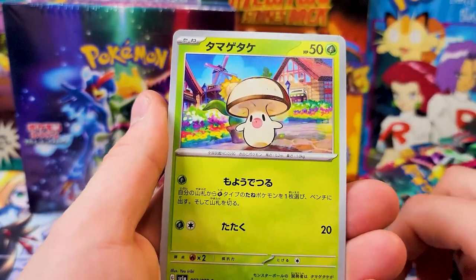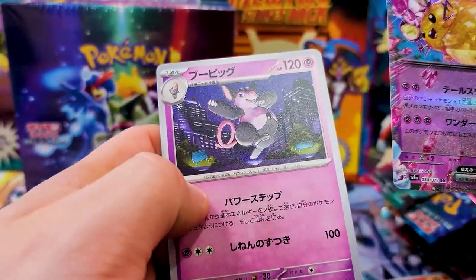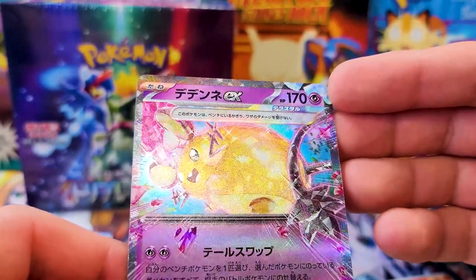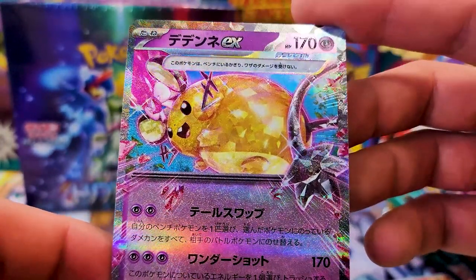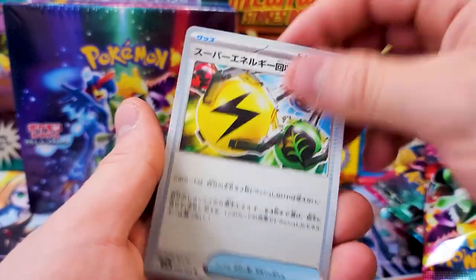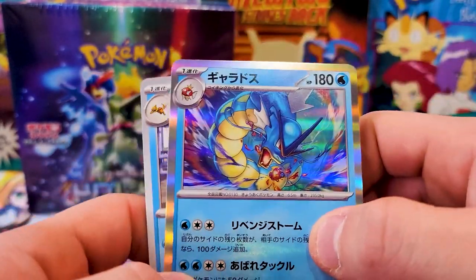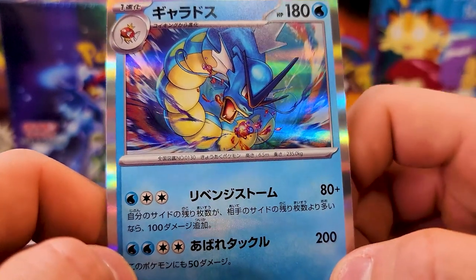Not too bad for Box 1 — we've got about four or five hits so far, including one SAR. Look at the shiny Denny — the Tera card looks amazing. I think the Tera cards are like the V-MAX equivalent since they have the crystal border. Denny looks very chonky and very powerful. Paldean Wooper, Mistrevious, Tauros, and energy. These packs just go so quick with only five cards per pack — you can fly through a box.